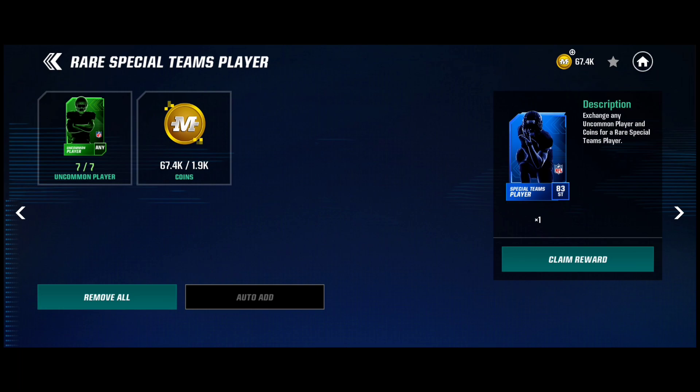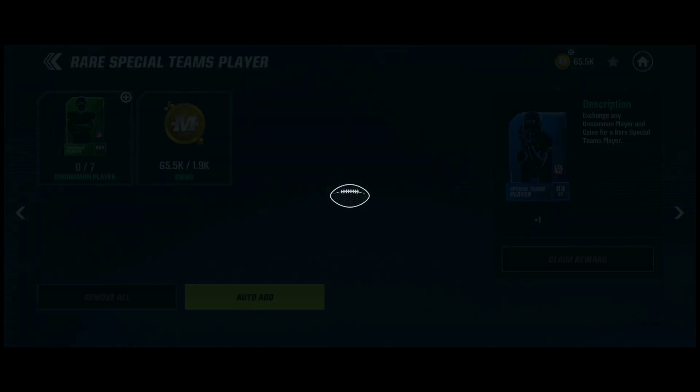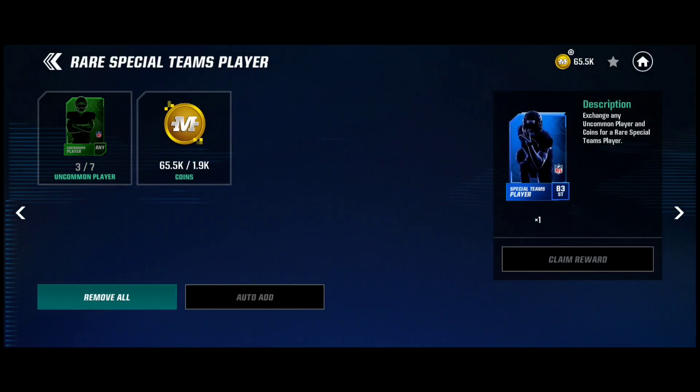We're going to go right back to this trade. This is the most important trade you should be doing right now in the game — rare special team players. You put in any of your seven uncommon players along with 1,900 coins. Let's click claim reward right now and claim our rare. We got our rare right there, and you can do it again and again.